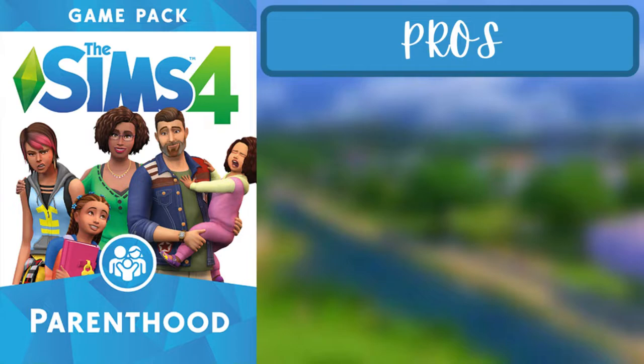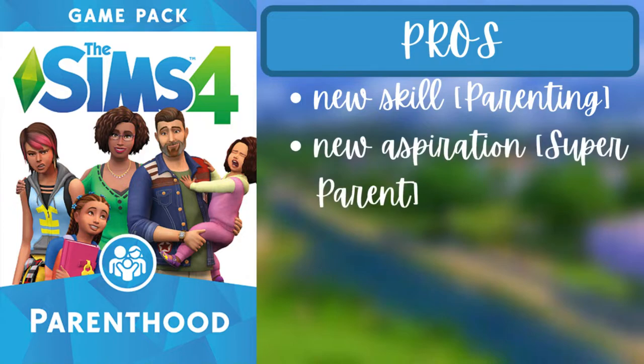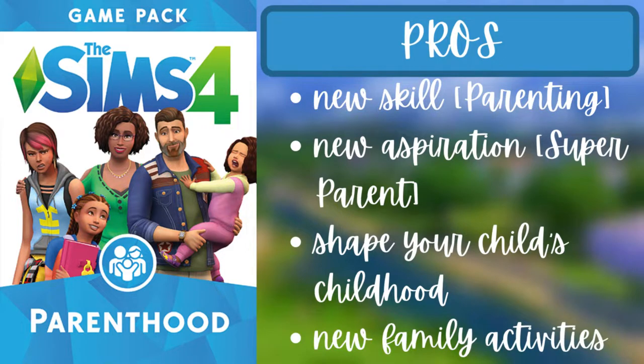For the sixth pack of the first tier, Parenthood, the pros are that there's a new parenting skill, a new aspiration called Super Parent, and you can shape your child's childhood by raising them in certain ways — making them responsible, unresponsible, or good at controlling their emotions. There are also tons of new family activities.